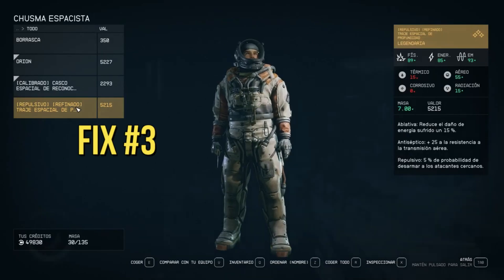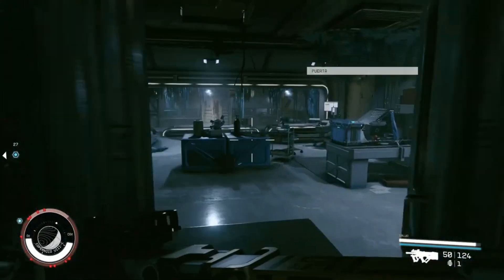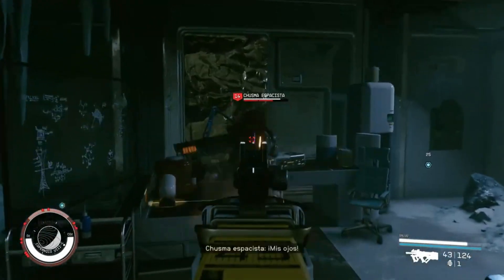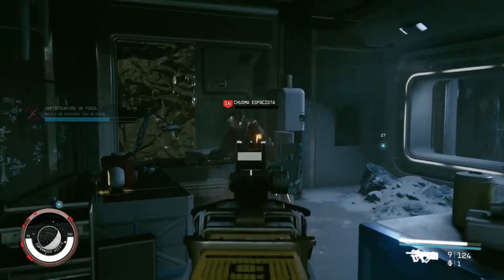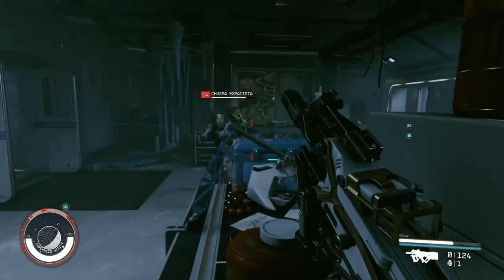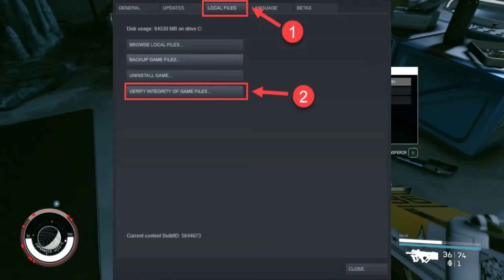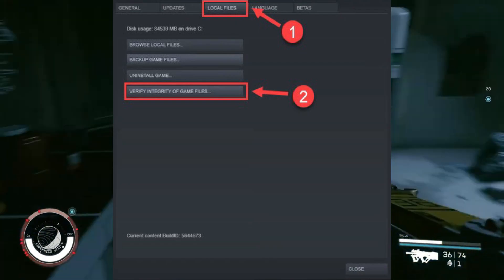Third, scan and fix files. If there are corrupt files in the game installation, this can cause the error. You can scan and fix the files by following these steps: Open the Steam client, go to your library, right-click on Starfield and select Properties, click on the Local Files tab, then click on the Verify Integrity of Game Files button.